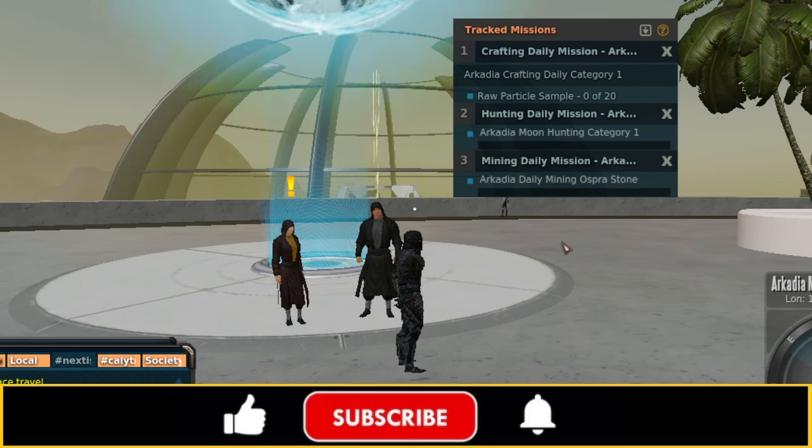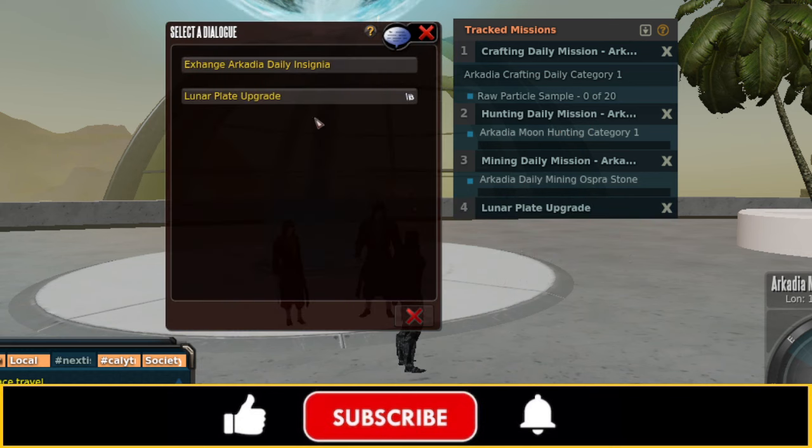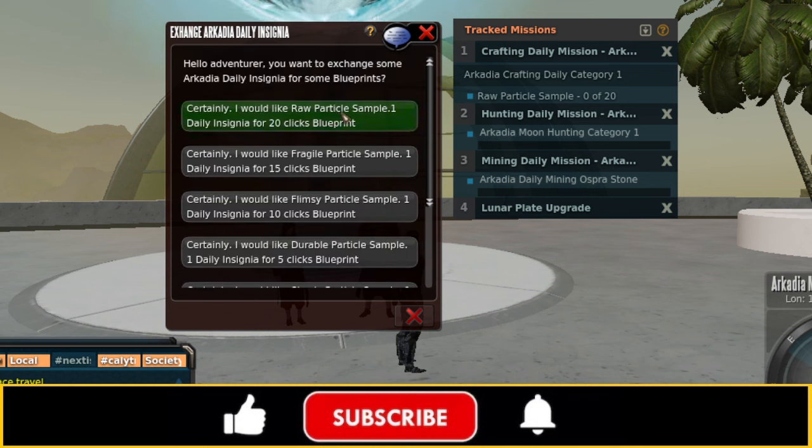Note that insignias are consumed when you trade them for blueprints. So for the crafting mission — I need to craft a raw particle sample 20 times, but I don't have that blueprint yet. What I'll do is complete the hunting and mining daily first, then come to the Mysterious Merchant and trade one insignia for the raw particle sample blueprint with 20 clicks. I'll do those 20 clicks to finish the crafting daily, come back, get crafting, hunting, and mining missions again, get more insignias, and continue through the crafting chain toward MK1, 2, 3, and 4 particle samples.